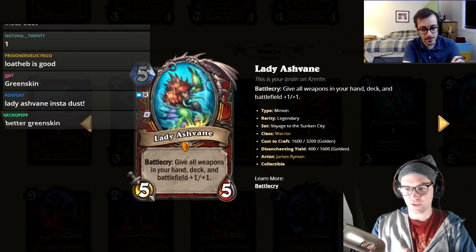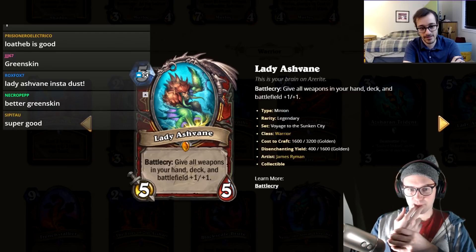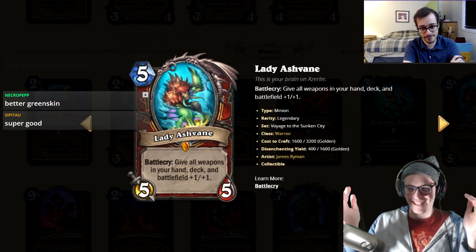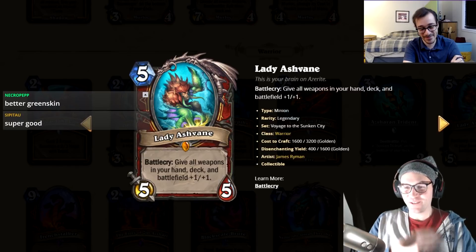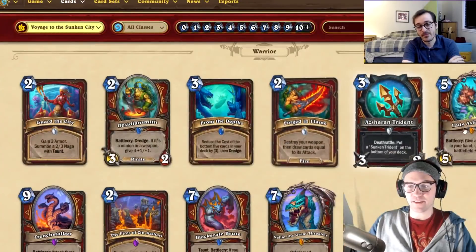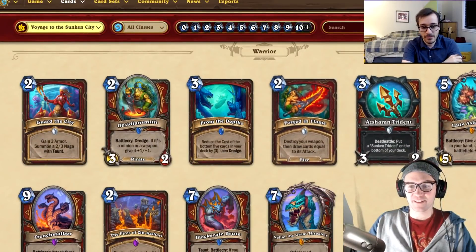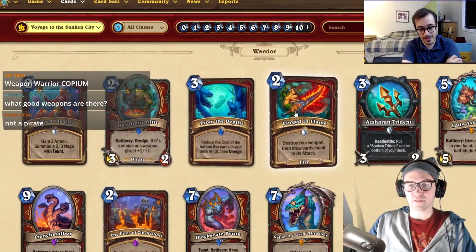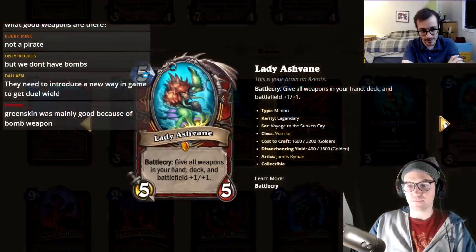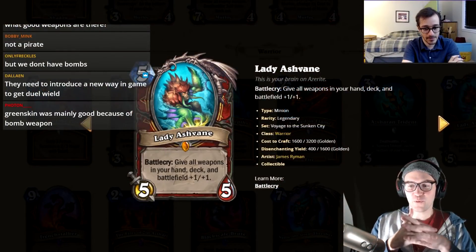It's much better than Greenskin. You could just make an all-weapon deck: run twenty weapons, two Lady Ashbanes, and Forged in the Flames. Plus-one plus-one on a weapon is kind of insane — I don't think this is trash. I'm gonna give it a four.